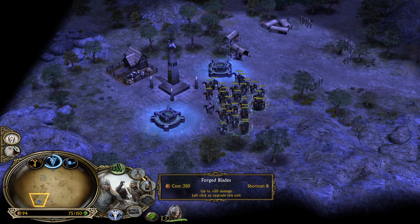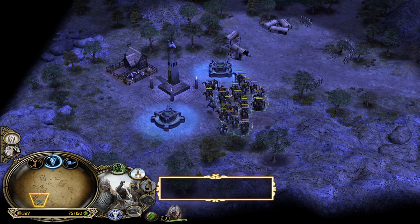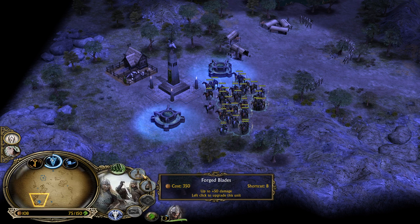Rohan has different prices - heavy armor is 250, 350, 300. Gondor has always the same price, besides the nightgill upgrade which is a bit cheaper. But forge blades, banner, and heavy armor for the Gondor Knights is always the same price - please keep that in mind.